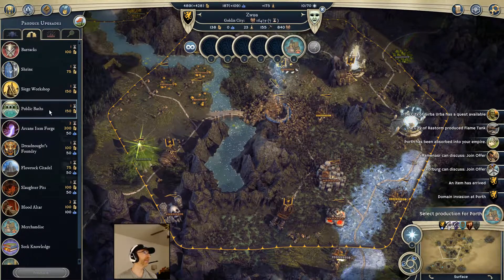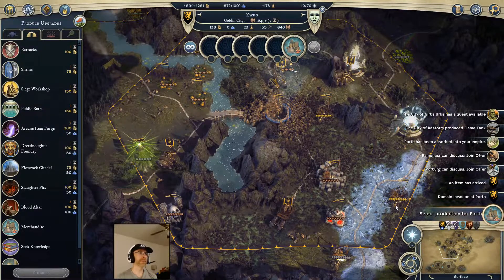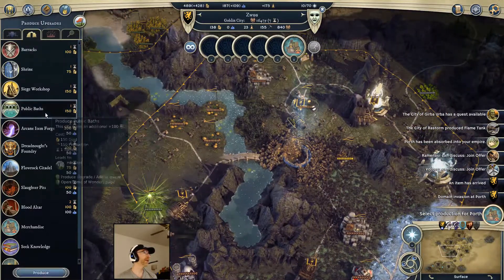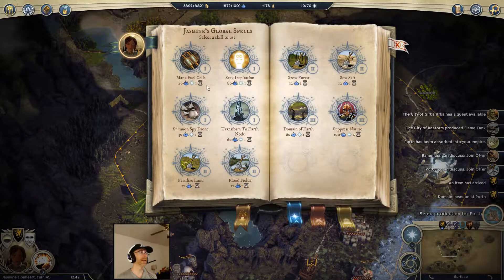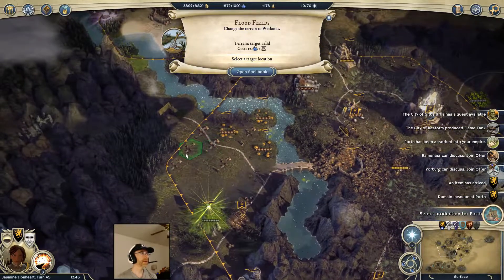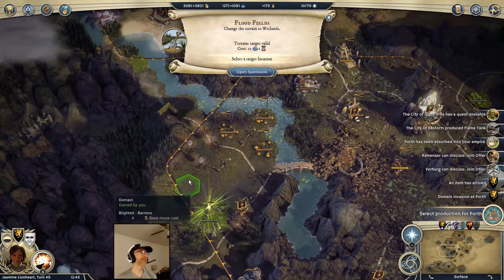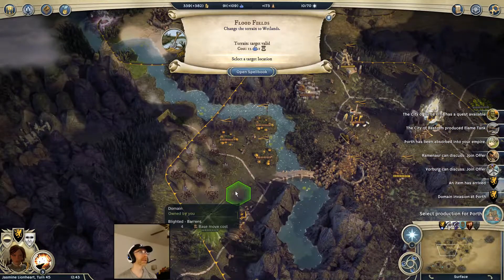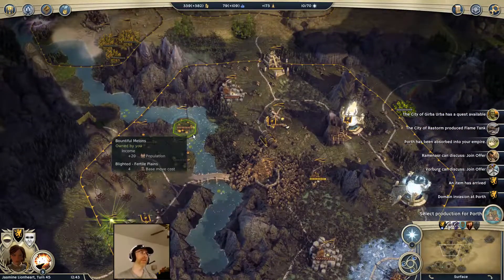Anything that gives this city happiness - public baths would be good. They're a little miffed about the Arctic down there but I think public baths would be good. Let's also give them some wetlands because they're goblins and they like that kind of weird thing. Floodfields. Don't want to spend too much mana because I need some for spy drones, but I think something like that's good. Also should probably clear the forests and anything else that slows down movement.